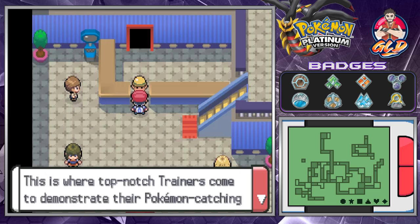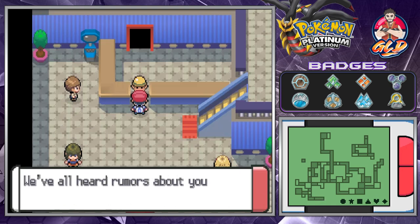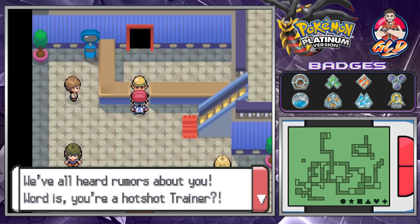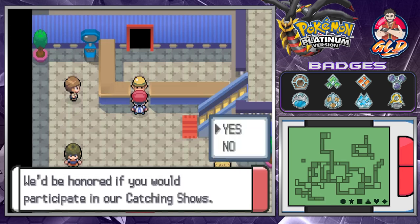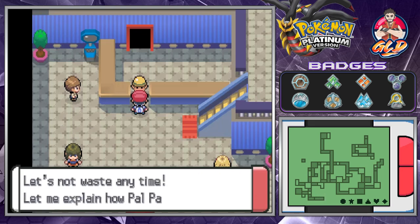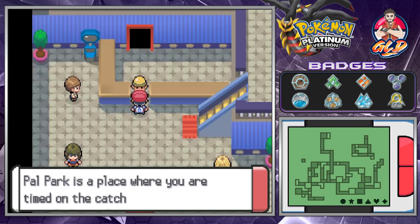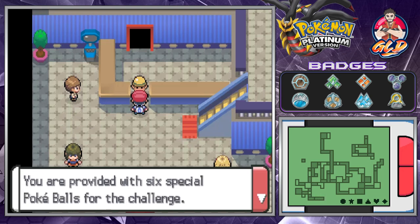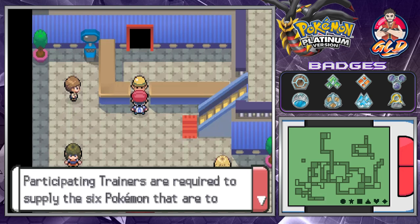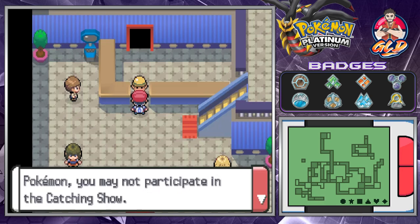Back at the Pal Park entrance. The staff welcomes us: 'Top-notch trainers come here to demonstrate their Pokémon catching techniques. You're Draven — we've heard all the rumors about you being a hotshot trainer. We'd be honored if you'd participate in our catching show.' The basic rules are: you're timed catching six Pokémon, provided six special Poké Balls, and you must supply the six Pokémon to be caught.